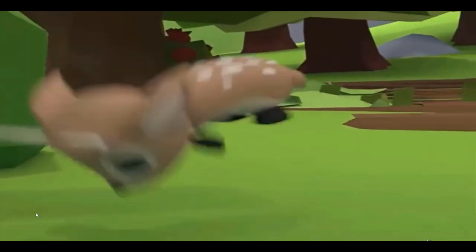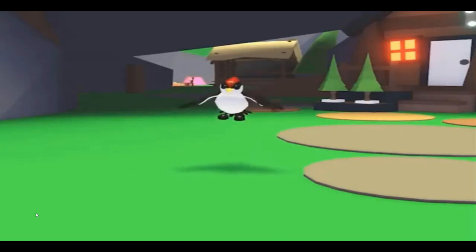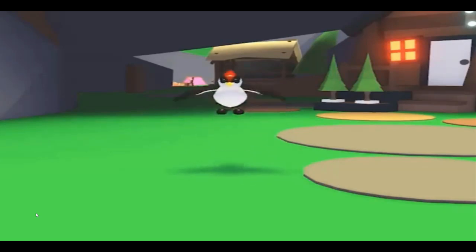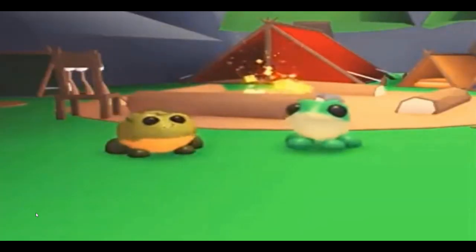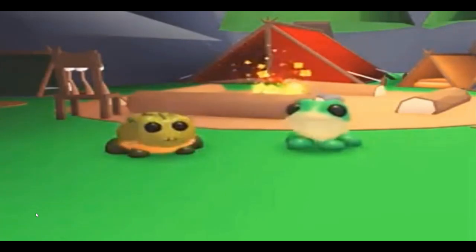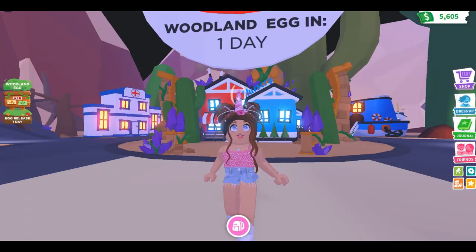This is a bird called the Woodpecker — it's beautiful and it's dancing, showing one of the dance moves and emotions you'll be seeing. And this is the Toad. The Frog came out from the Jungle Egg, and now the Toad is coming out from the Woodland Egg.